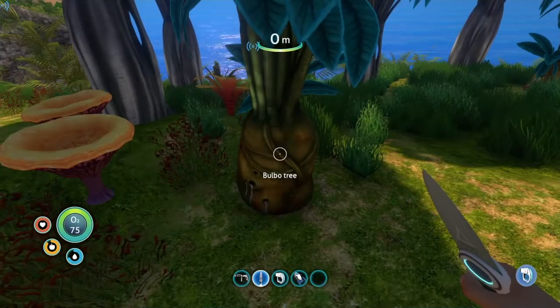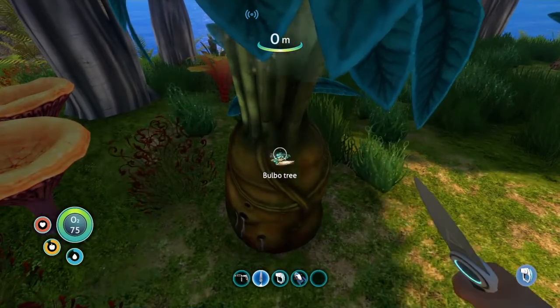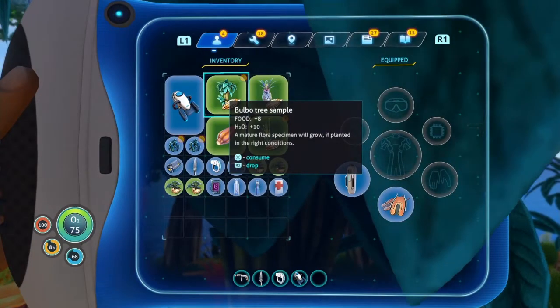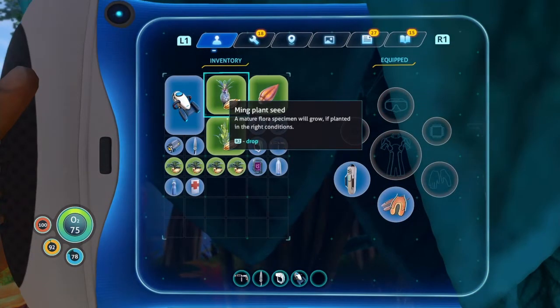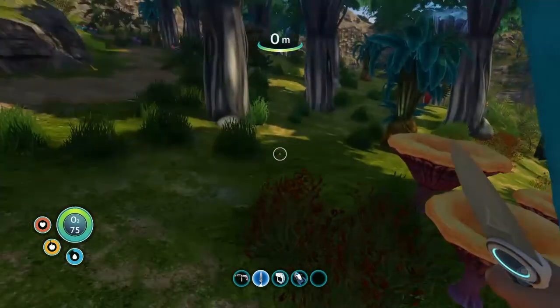The last thing you're definitely going to want to grab while you're on the island is a seed from the Bulbo tree. These things actually give you a lot of water — it gives you eight food and ten water. You can cut the tree a couple of times before it will actually break down. So just grab one of these seeds and bring it back with you.